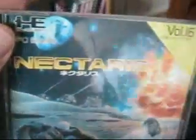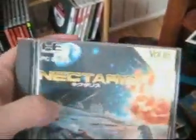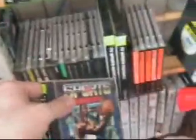Nectaris — I've never actually owned this one before; I always had Military Madness and then Neo Nectaris for the Super CD-ROM, so now I finally have Nectaris, which I'm pretty excited about. TV Sports Basketball — I believe I got this for four dollars. It's almost complete, doesn't have the box, but it'll go with my TV Sports Football and Hockey. Now I've got all the TV Sports games for the TurboGrafx.